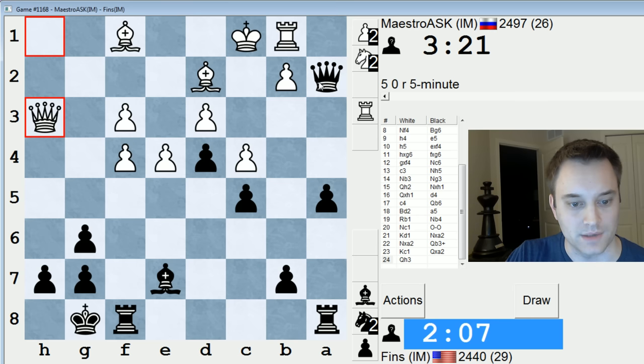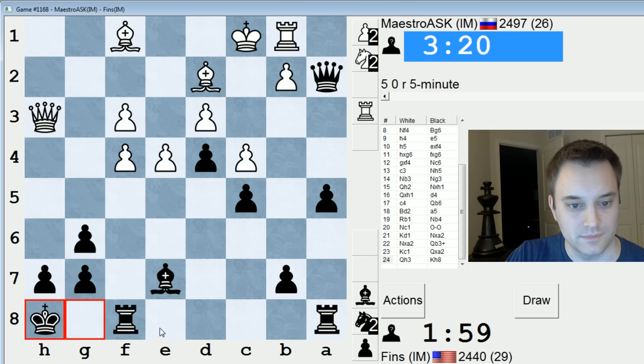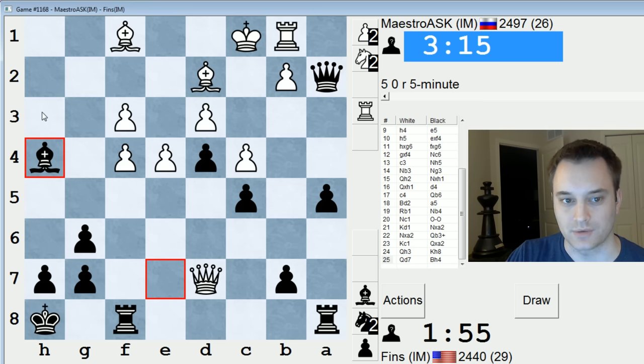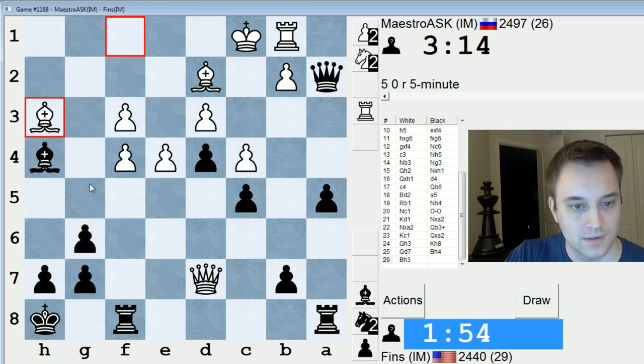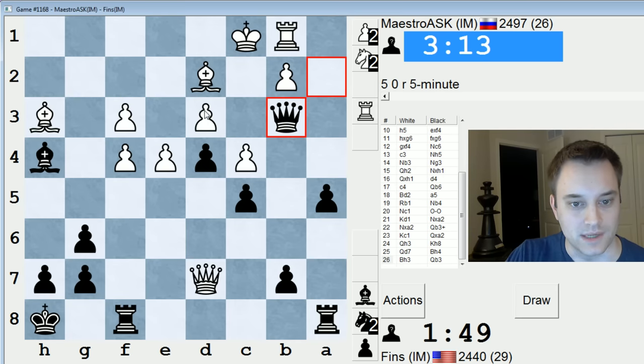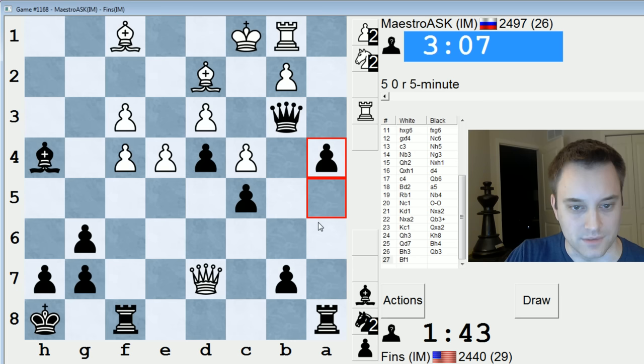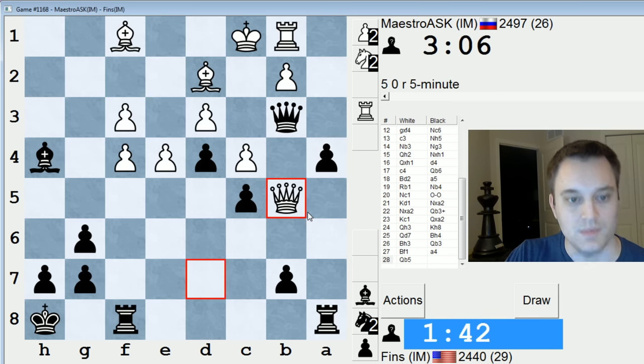Yeah, he's coming in with the queen. Makes sense. There's no real threat though. Let's just play king h8. Queen all the way in. Okay, let's come here. He might bring the queen back to g4 or h3. I was thinking about trying to sneak in bishop to g3 — now I can get this move in. D3 is weak. I'm also restricting his king, so he can't go to c2 or d1. Yeah, he just goes right back. Okay, let's do this — looking to play a3. Queen b5, really?